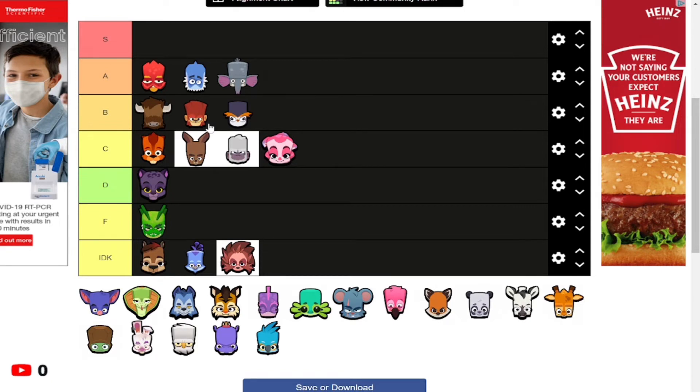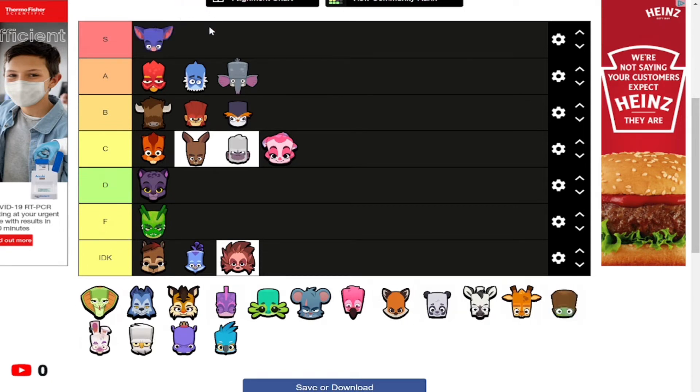Henry is S tier. Henry is my favorite character in Zuba by a long shot. Henry can literally see characters no matter where they are, which is so useful. Henry is great for aggressive players — it has lightning shock and the best moveset in the game. It's literally the best character in the game; if it had double pump it would be beyond S tier.